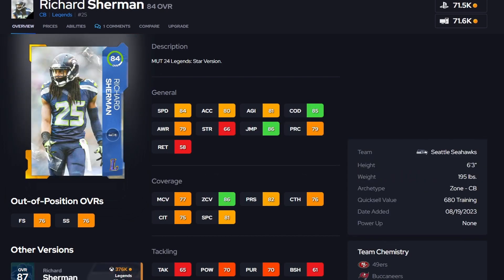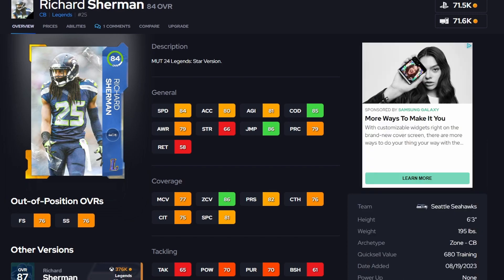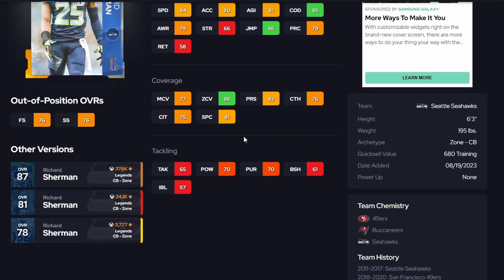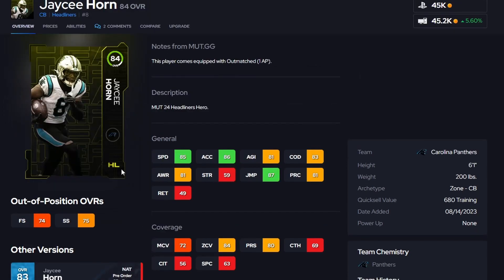For cornerback, if you grabbed team captain Ronde Barber for one side, you can pick up this 84 Richard Sherman for the other and be just fine. Sherman has 84 speed, 85 COD, and 86 zone — he doesn't have high man coverage but Sherman is a zone corner and will play great. These 84 legends are solid plugs at a fraction of the full legend cost. Sherman is already down to 69K and dropping by the time you see this video. I'd play him on the outside, not at the slot.